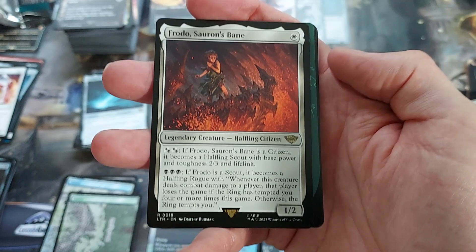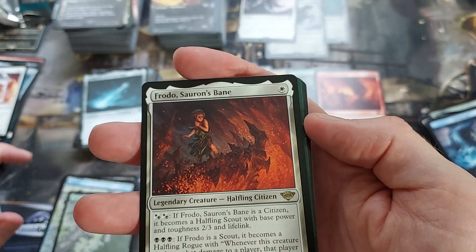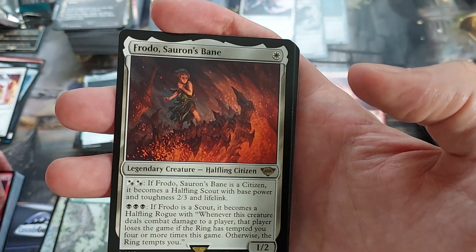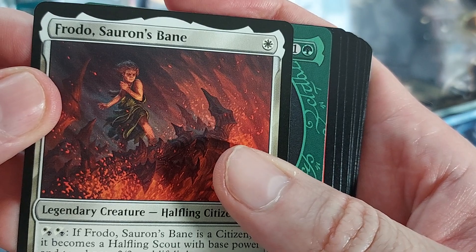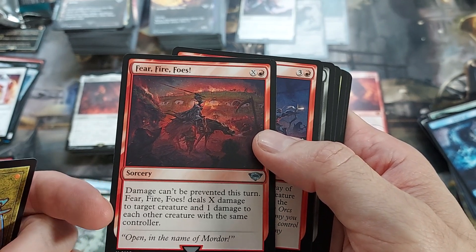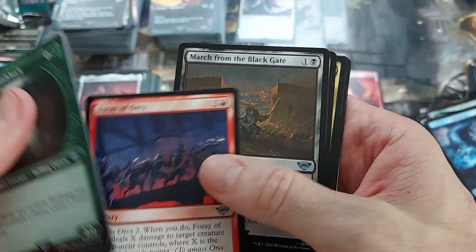Fire of something. Frodo, Sauron's Bane — that seems cool, I haven't even read this yet. One mana, 1/2. Pay two mana — if he's a citizen, he becomes a scout, a 2/3 with lifelink. Pay three black — if Frodo's a scout, he becomes a halfling. Whenever he deals combat damage to a player, that player loses the game if the Ring has tempted you four or more times. Otherwise, the Ring tempts you. That art does not look like Frodo to me, but cool card. We got Fear, Fire, Foe — sorcery, damage can't be prevented this turn. X damage to one creature and one damage to each other creature that player controls. So it hits one creature for a lot and the rest of that player's stuff for one — that's not bad.